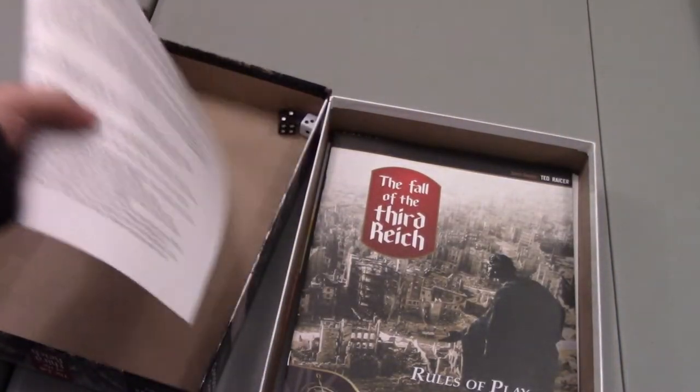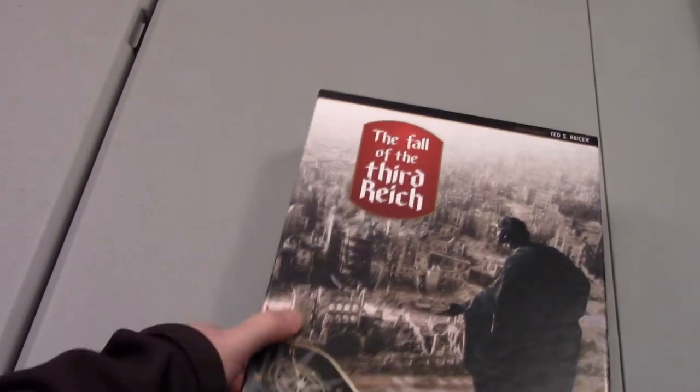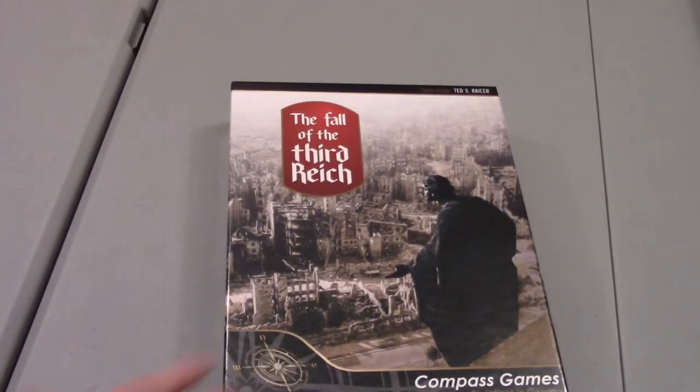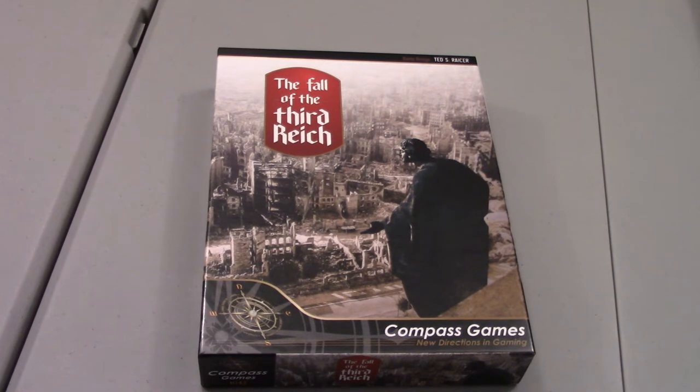The errata sheet is included — I still don't know if it's the latest, I'll have to look at that. You've got your two dice, and that is Fall of the Third Reich by Compass Games, designed by Ted Racer. I'd love to get into this one. I think when I'm done with Dark Valley I'm going to have a whole lot of other games to cover. I have way too many games to cover. I'm even getting new games for Christmas — I've still got so much I want to do on the channel, and a lot of games I just play off camera that you guys never see. We'll look at taking a peek at this one sometime in 2020 if I can work it into the schedule.